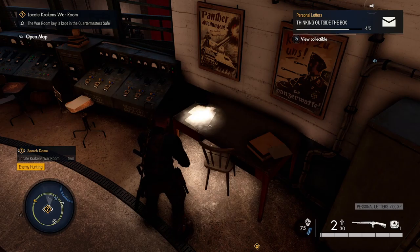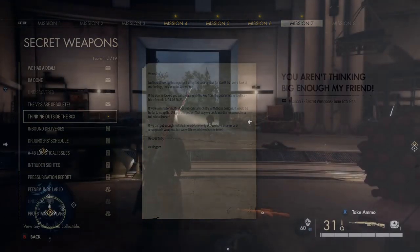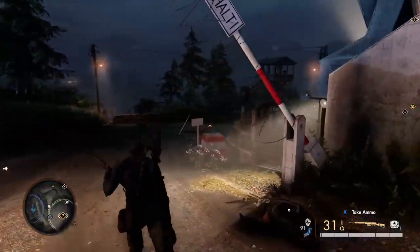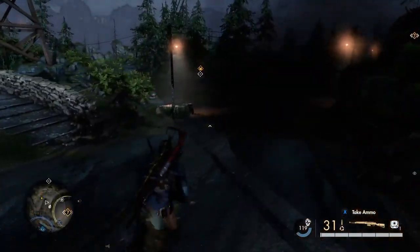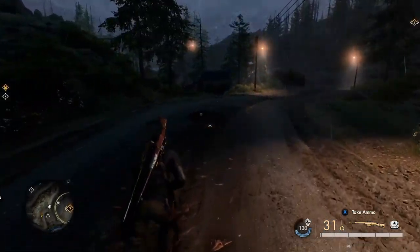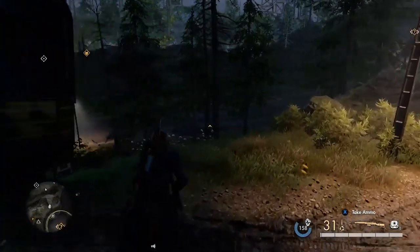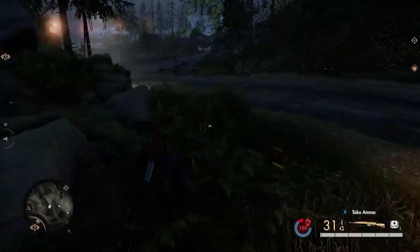In the controller room you've got another set of personal letters - that's four of five. Not far off finishing the collectibles for Mission 7. Come out of the bunker area, back down the stairs.